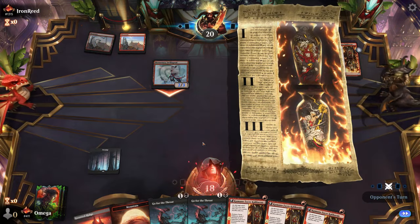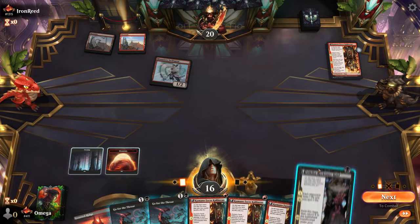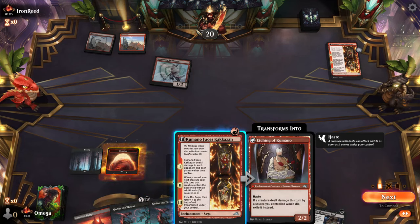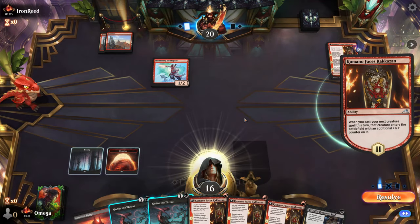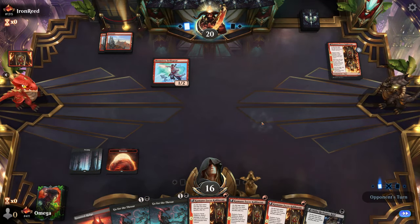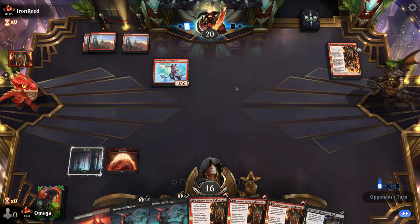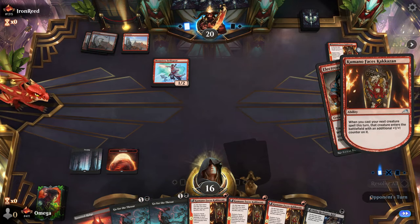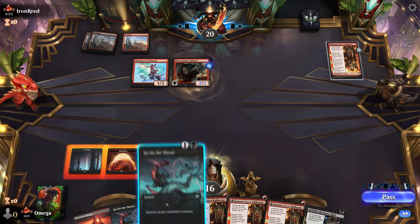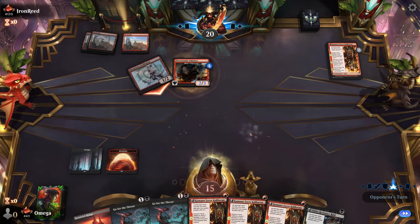Next turn we go for the throat — we drew this one turn too late. We could play this into that but it's not a great deal; we want to start removing stuff. This is scary because it'll be something with haste — probably Chick or Swift Spear. That was genius — that's basically all the creatures in the tank, and I still missed my prediction.